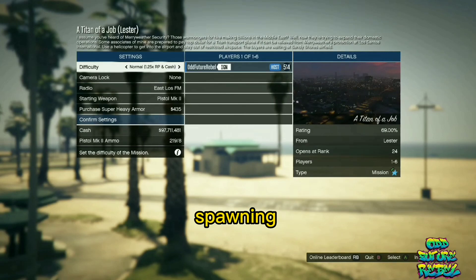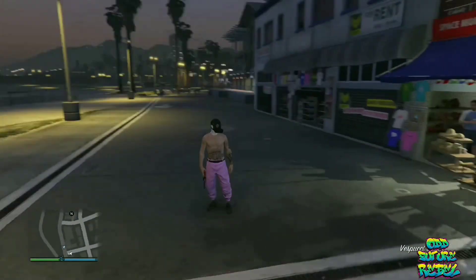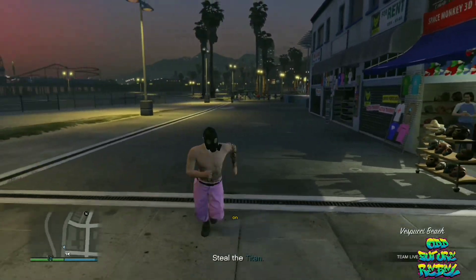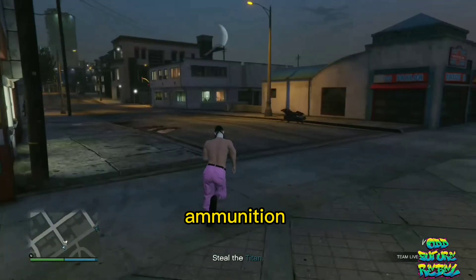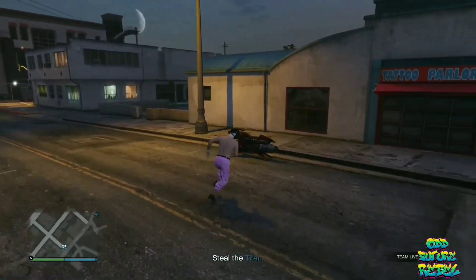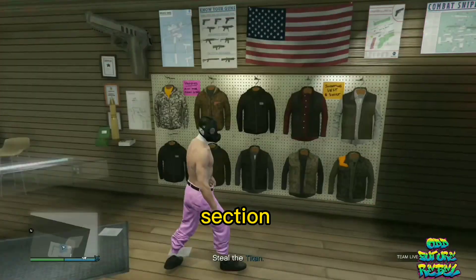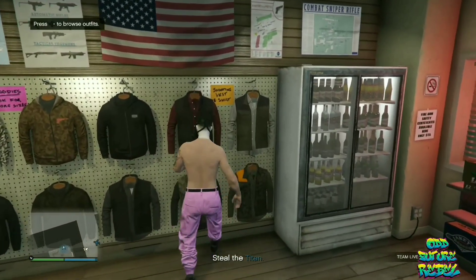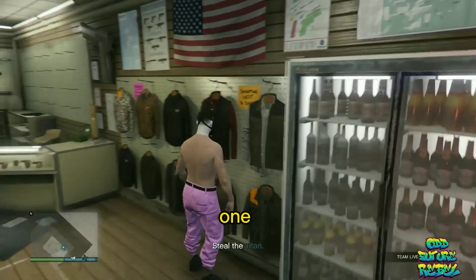That should spawn you into the job mission with no utility vest and with a gas mask on. Head over to the closest Ammu-Nation store on the map. Once you're there, make your way over to the outfit section, then save this as an outfit on slot number 1 once again.